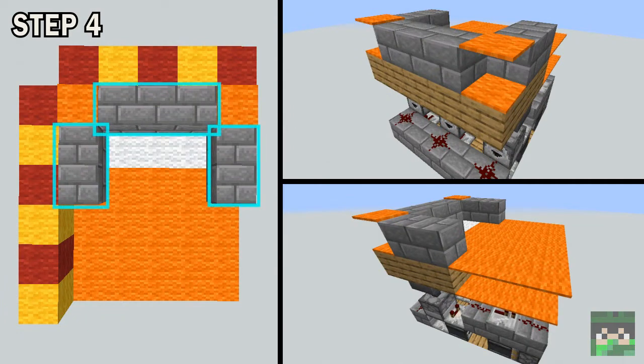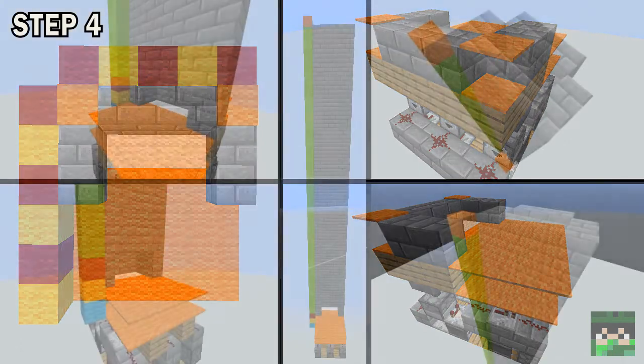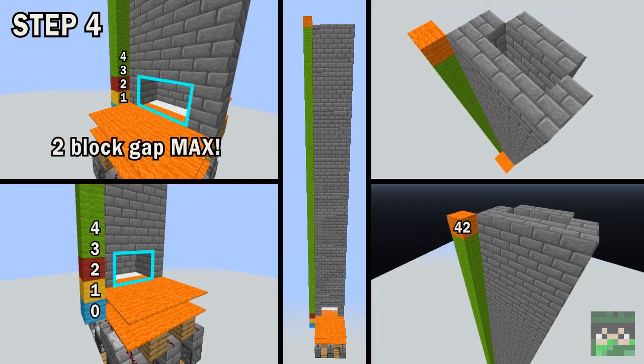Step 4. Surround the hoppers with a wall of blocks as shown on screen, and put a double layer of carpet in the 2 top corners. Also place a single layer of carpet where there isn't anything yet — this is so the XP can reach you properly. Then build the wall up to 42 blocks high, but make sure you leave room for you to stand at the bottom.